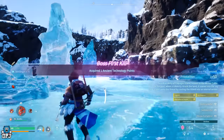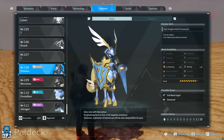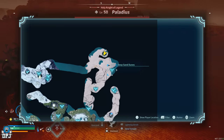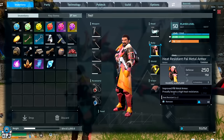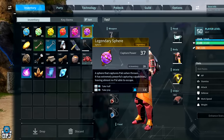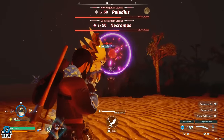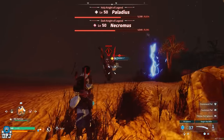The final two legendary PALs are at the same location. They are Necromos, a dark type, and Paladius, a neutral type. Both are ground mounted so they won't fly around, which makes things a little easier. They are found in the desert region area seen on screen. This area is extra hot so you will need that heat resistant armor. Because they both fight you at the same time, I'd recommend coming here at night time, because one of them actually falls asleep, meaning you can fight one at a time. In the daytime, unless you can separate them, you'll be fighting both at once, which makes catching them harder.